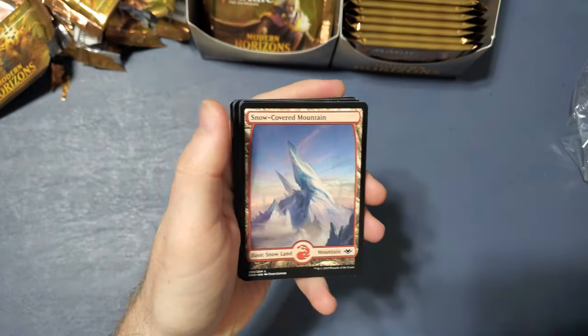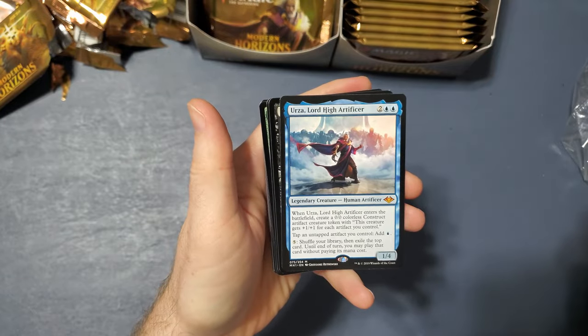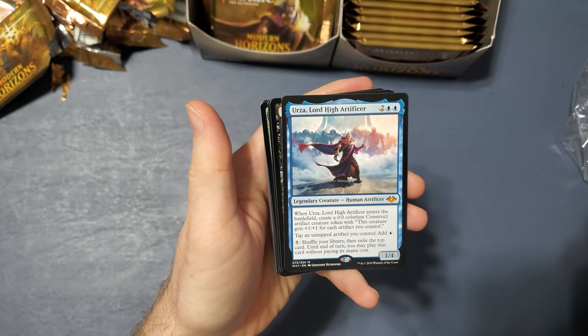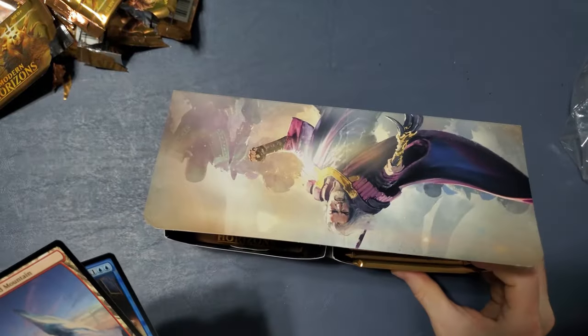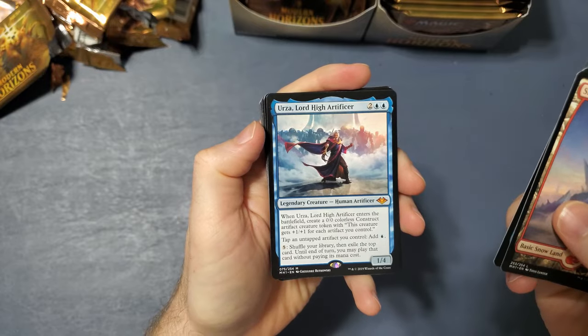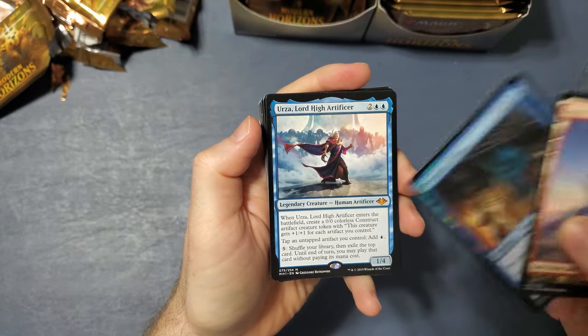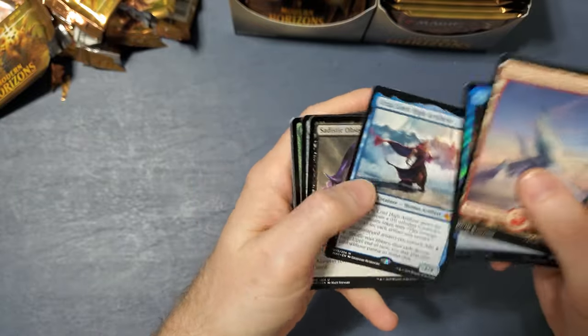Wow, this is a really cool land — I like the ones that are just art pieces, landscapes. Urza Lord High Artificer — so that must be the dude on the box. Urza — I have heard this name, I don't really know who he is though. I haven't gotten that set. I think he's from the Brothers' War — he's one of the Brothers maybe. I'm not quite sure. I'll look at him later.